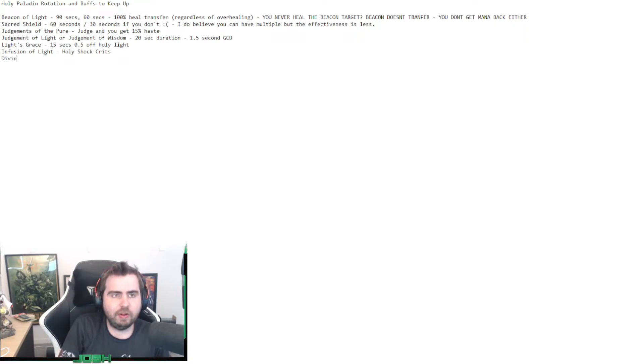Another ability to manage is Divine Favor - a 2-minute cooldown that makes your next cast 100% crit. This favors Divine Illumination as well.